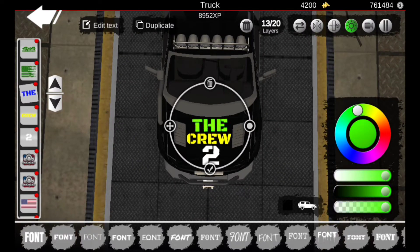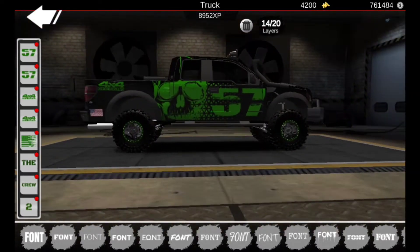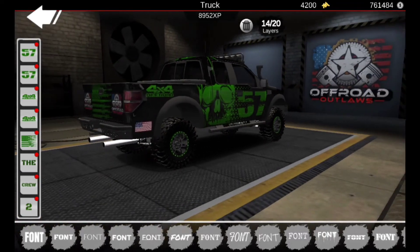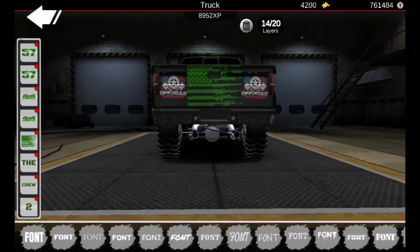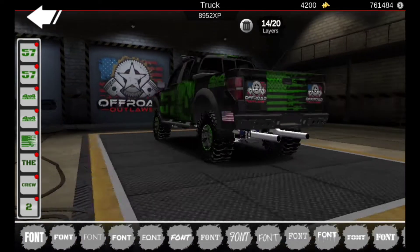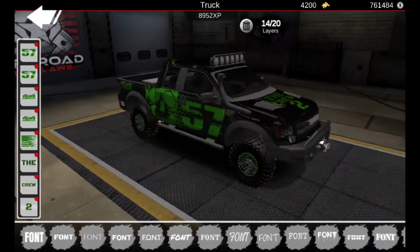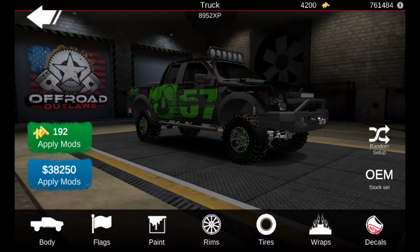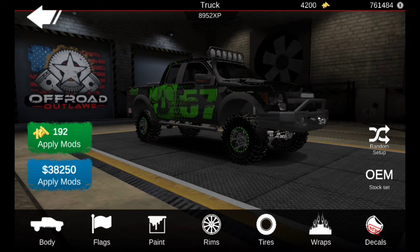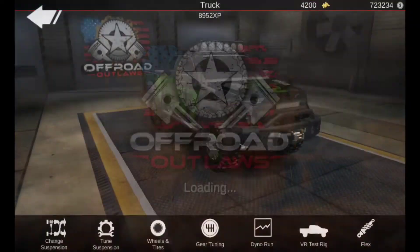We got the Crew 2 on the hood, we got 57 with the skull and the cool decal thing, we got 4x4 off-road on both sides, and then on the back we got the American flag with all the guns and gunshots as the stars, and we got Offroad Outlaws on both sides. American flags on the corners of the body as well. That's all the customization done - it's about 38 grand which is pretty expensive.